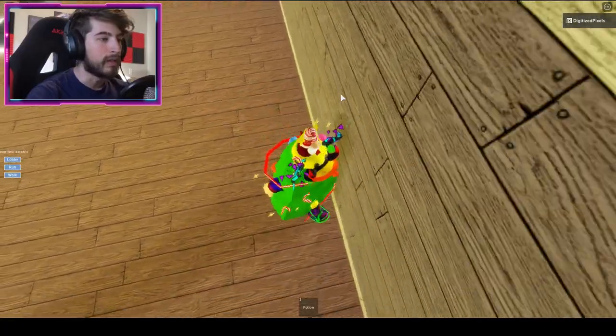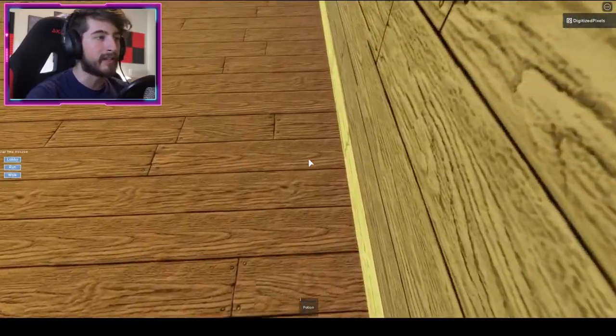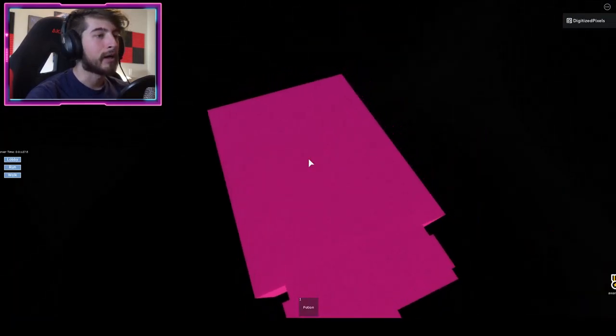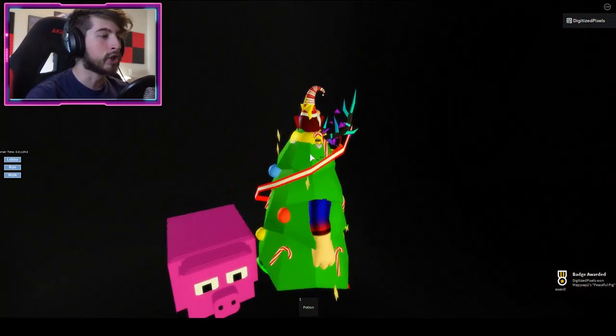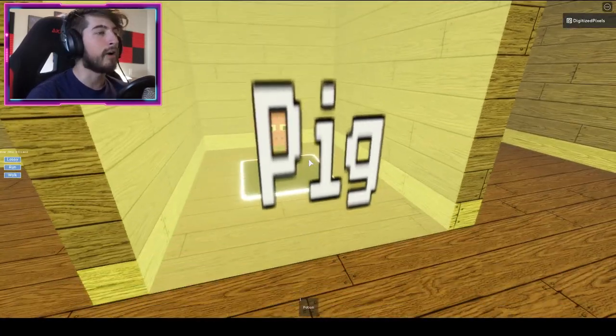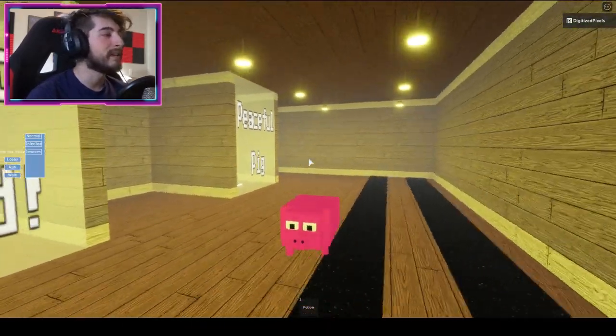Just go ahead through this wall — you might have to zoom in and hug the wall like this. Go through it sideways, go into the classic area, and here we go: Peaceful Pig!